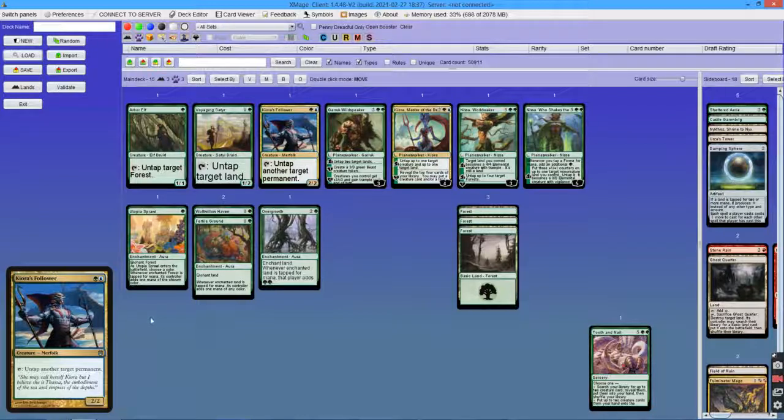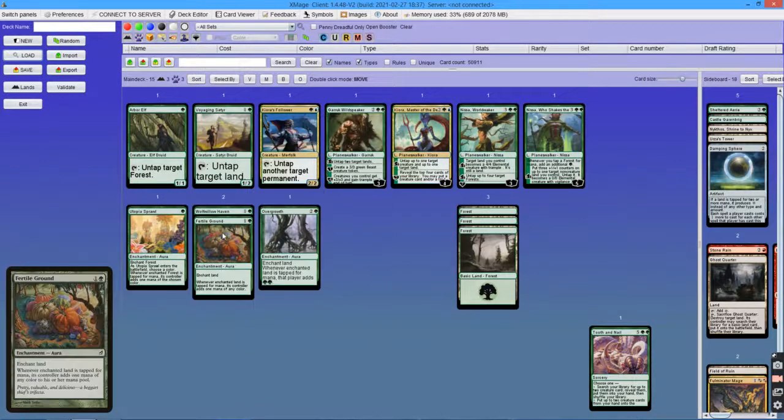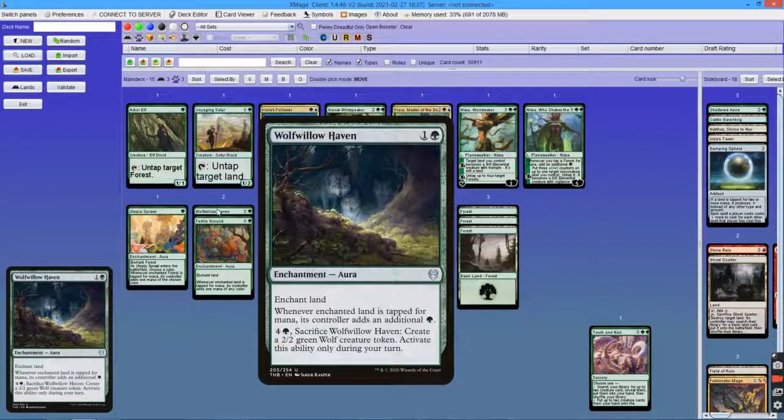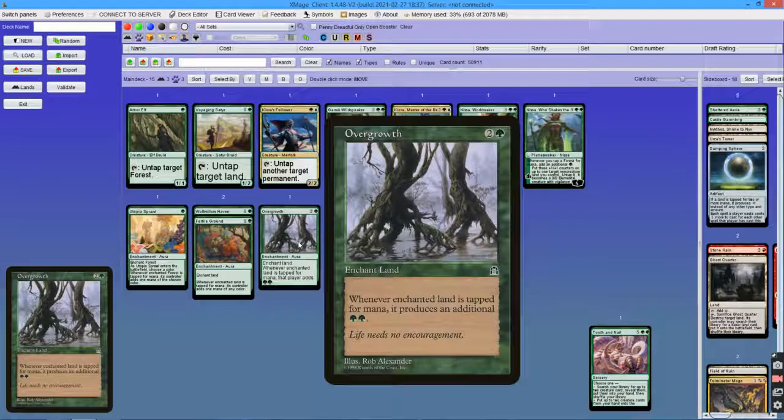Then there are auras that can enchant lands: Utopia Sprawl, Fertile Ground, and Wolf-Willow Haven, which make the enchanted land produce one more mana. While Overgrowth makes it so the enchanted land produces an additional 2 mana.